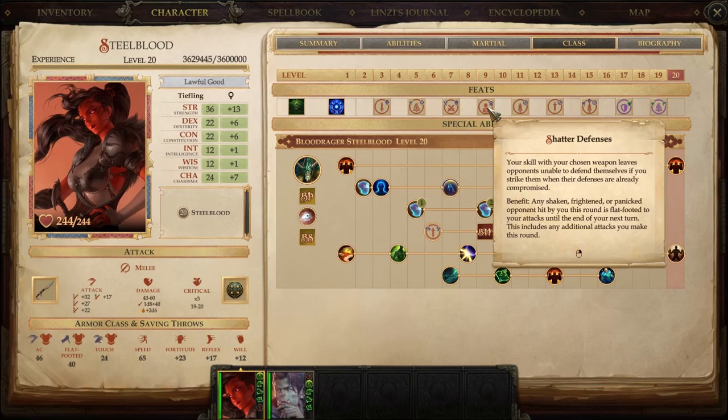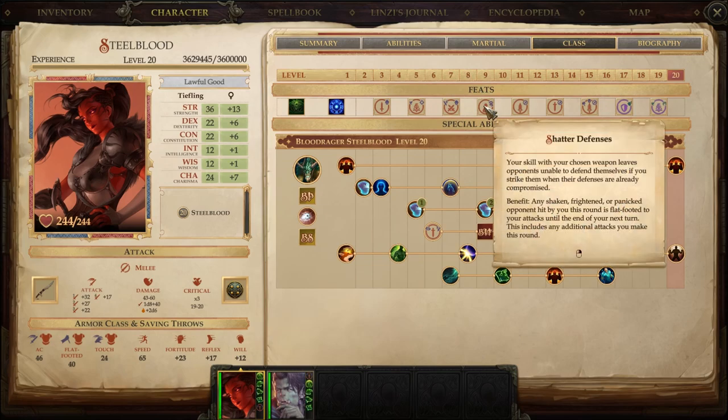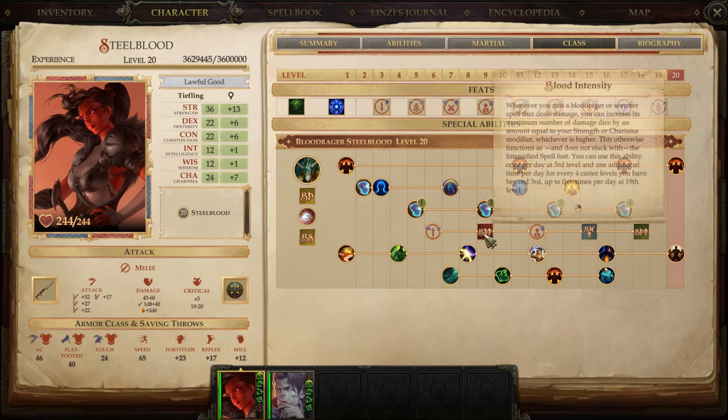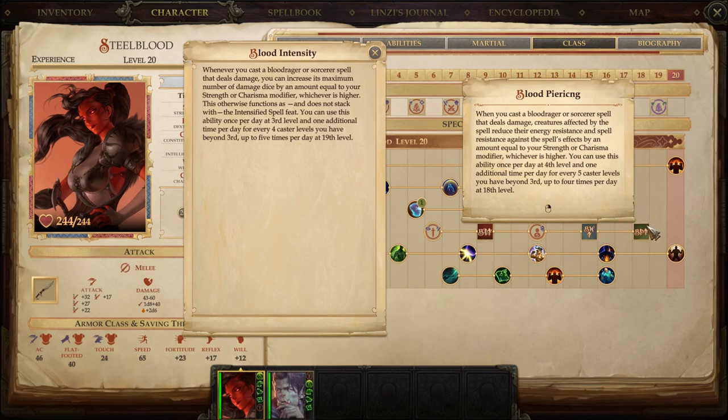At level 9 we've got Shattered Defenses — about as early as I can get this for you. I want Cornugon Smash first because it's the one that sets them up as scared, and then Shattered Defenses capitalizes on them being shaken, frightened, or panicked. At this same level we're also picking up Blood Intensity. Let's talk about these three abilities together.